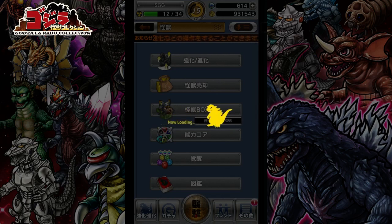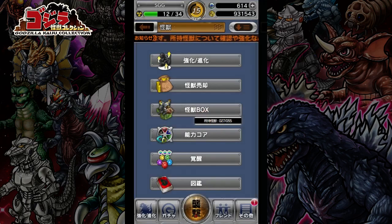To level up your monster's star rating, you have to click the bottom left icon. Hopefully you'll see my mouse clicking down at the bottom left — it's a little Godzilla icon. It takes you to this screen right here.